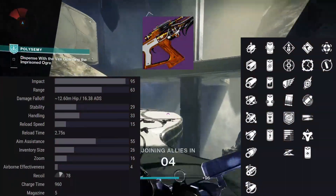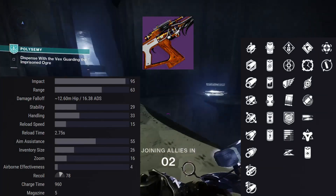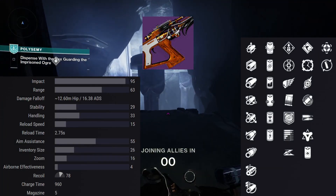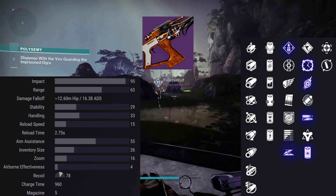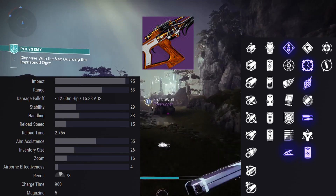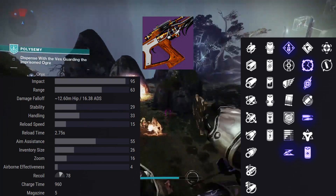Glacial Chasm has a few crazy-looking combos I'm excited to try out. Overflow with Controlled Burst or Reservoir Burst is definitely something I'm going to be aiming for. Slideshot, Fragile Focus, or High Impact Reserves in the first column — I'm pretty sure that's every PvP player's dream. If you don't have a good fusion rifle, give this one a shot.